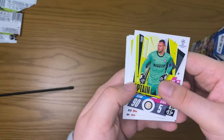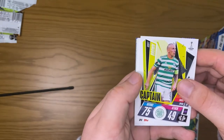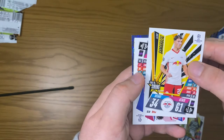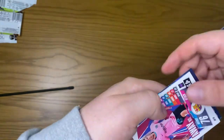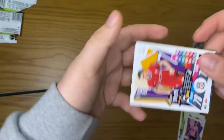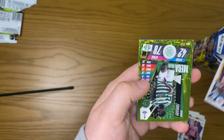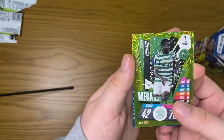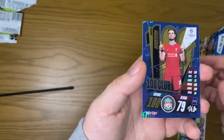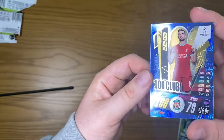Next up we have a Hamdanovic captain, Scott Brown captain, Time to Shine RB Salzburg player, a Sergio Roberto away kit, a James Milner position switch, a mega value Edward, and a Hundred Club Jordan Henderson — lovely design there, and that is our first Hundred Club player.